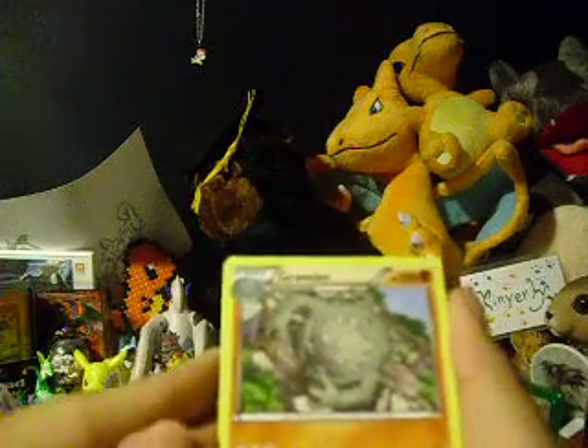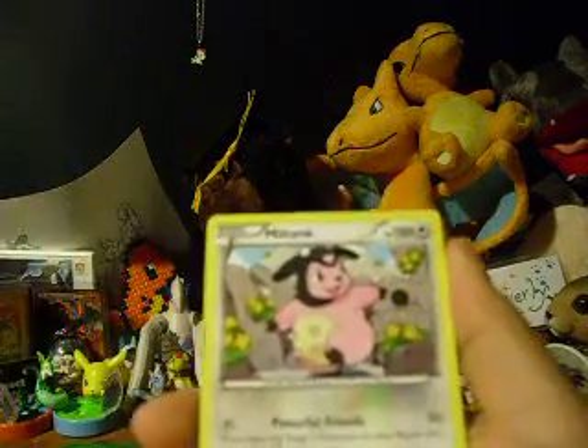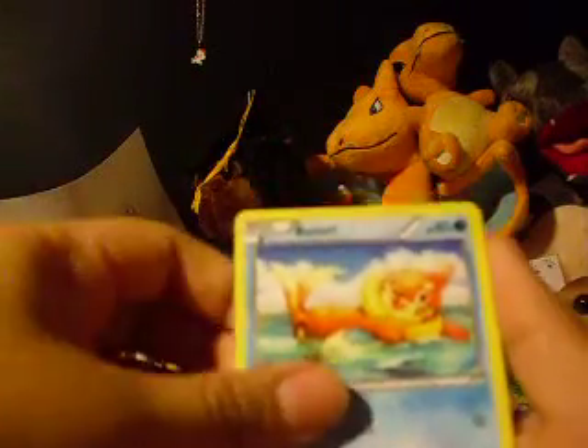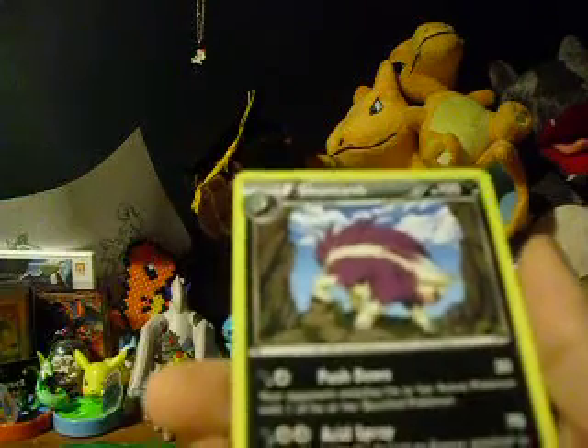Anyway, we have Graveler, Miltank, Rapidash, Roselia, Monicle — whatever your name is — Pineco, Bzzwole, Centric, Floette Reverse, which is another rare, and Skuntank.